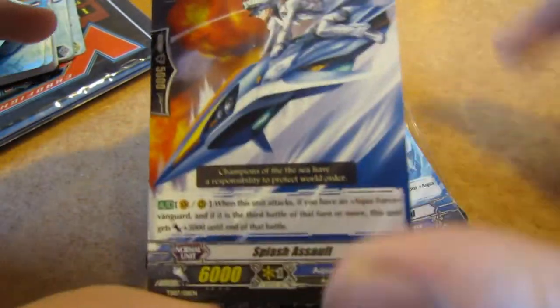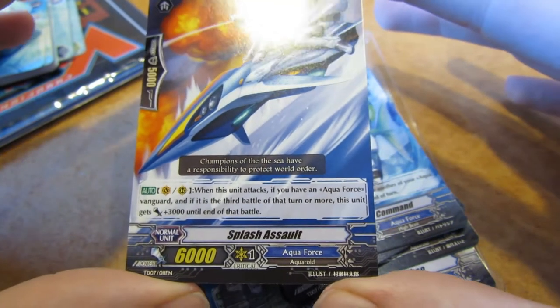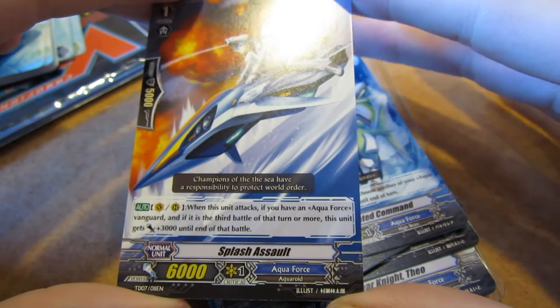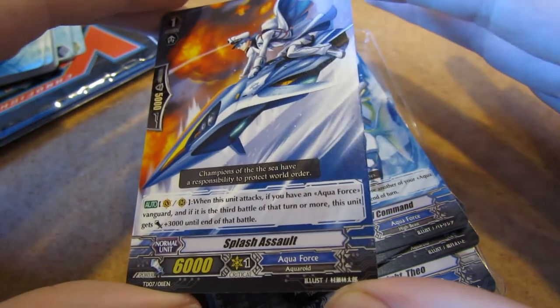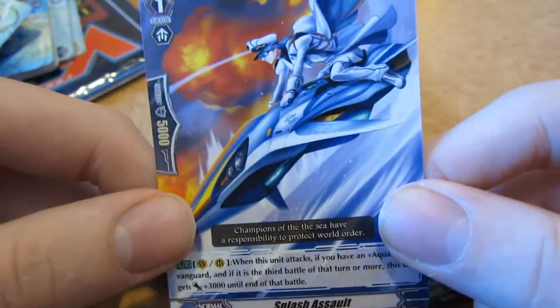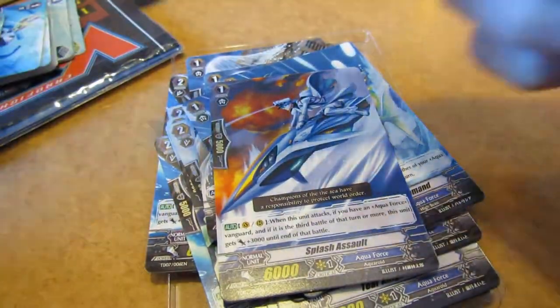Then we have one Splash Assault. When this unit attacks, if you have an Aquaforce vanguard and if it is the third battle of the turn or more, this unit gets 3000. That's okay I guess. He looks really cool, riding this awesome jet ski thing with an explosion behind him.